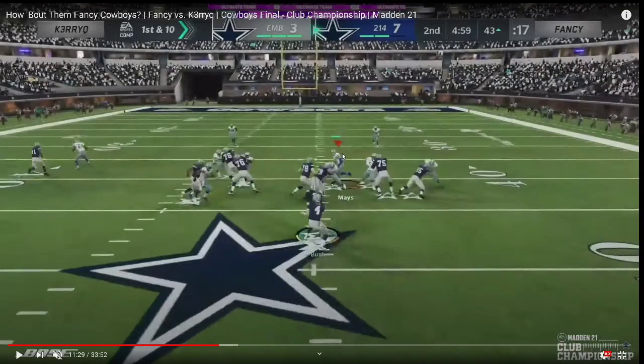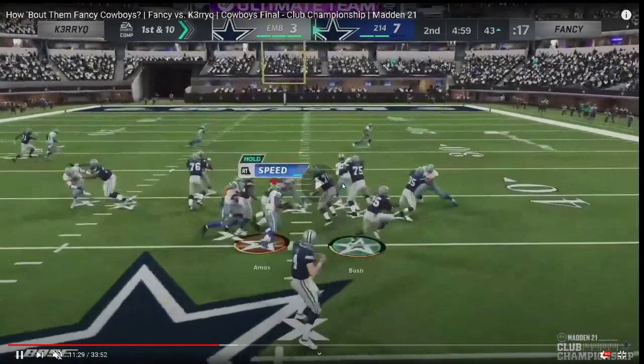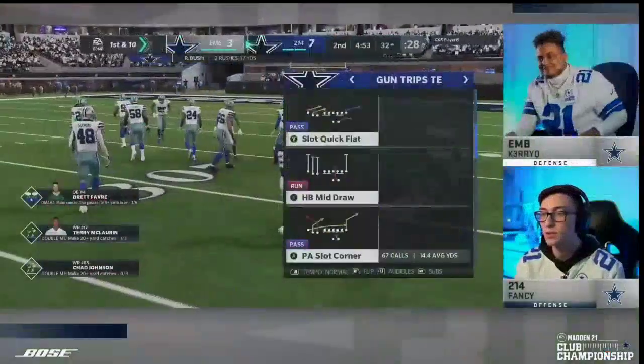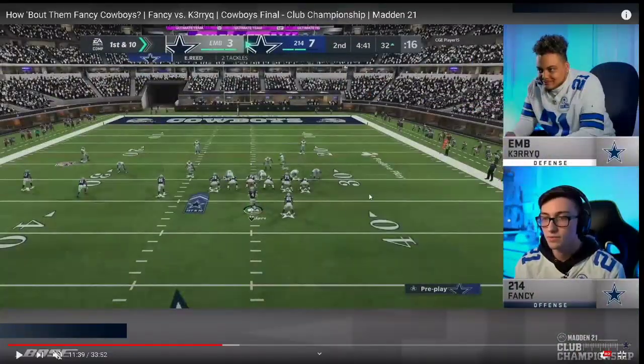Kerry Q's user goes right, and as you can see, the lane on the right side is completely wide open. This is part of the problem that trips tight end causes for defenses. Fancy makes a one cut to the right, gets out of there, and gets a good 11-yard gain — setting up his next play, PA Shot Wheel.